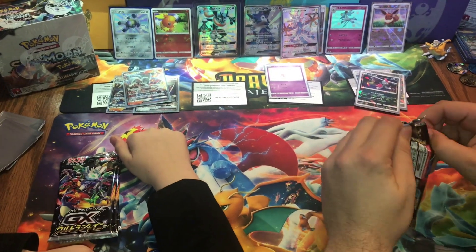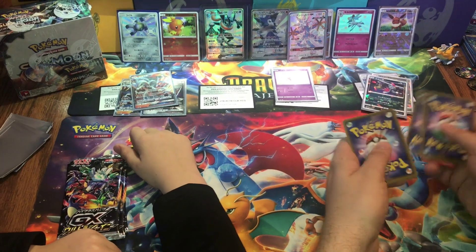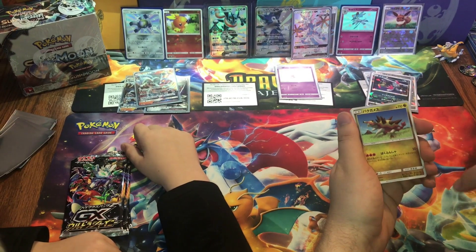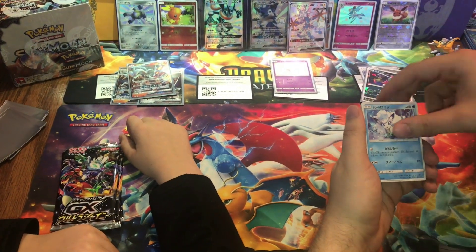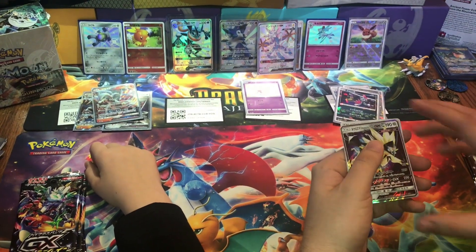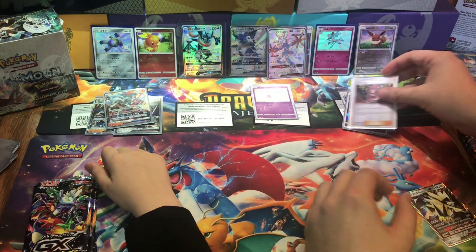Still looking for that last shiny. We got a trainer card — this is the Turdinator, if you watched my other video, his name is actually Turdinator, kind of funny. An energy card, Alolan Vulpix, a nice hollow, another cool hollow, and our GX — we don't have this one yet. I think that's Dark Mane Necrozma. Go ahead and sleeve him up. Our shattered is a trainer card.